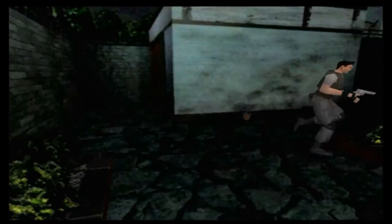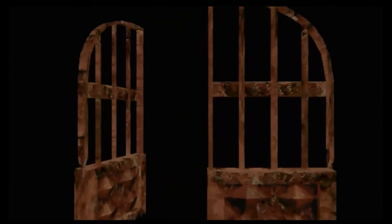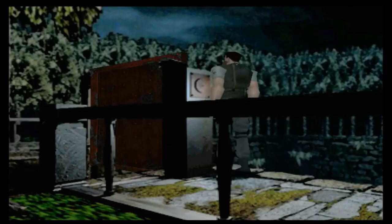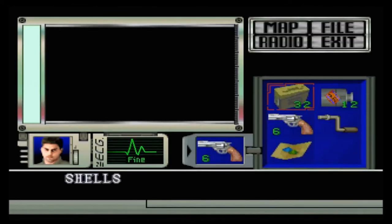As you see, Chris doesn't get anywhere near as much radio contact from Brad. You can be given the radio by Richard - that's only if you play a certain route with Chris. You can actually meet Richard earlier on and he'll still be alive with Rebecca, and you can go get him the serum and then you'll get the radio earlier. It's still broken though and completely pointless. And not only that, but you don't even have to answer - you can ignore the radio.